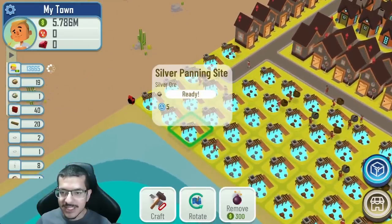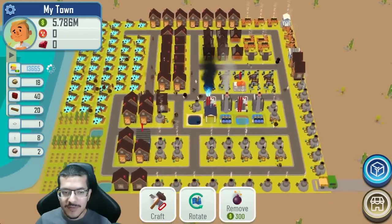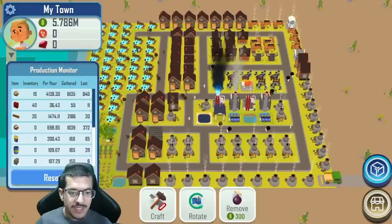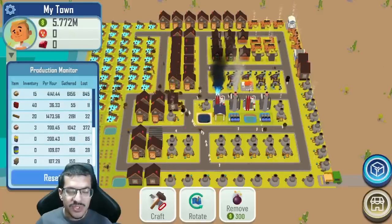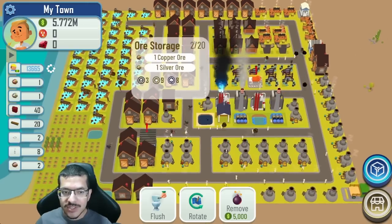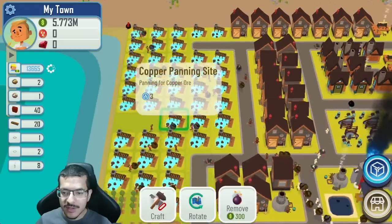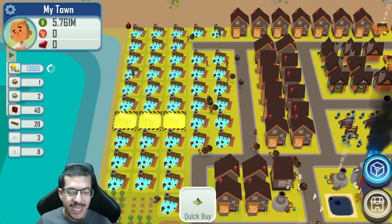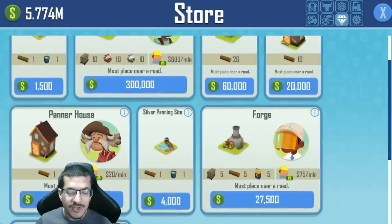I also started crafting chandelier earrings and all the wires I needed. I got rid of the builders over here and replaced them with silver panning sites. After running for a couple of minutes I noticed I have too many copper panning sites — I'm getting way too much copper ore, possibly enough for 40 earrings per hour, but the build likely can't reach that number yet. The ore storage almost keeps getting full, so I need to balance this better — I'm thinking of getting rid of three copper panning sites and replacing them with silver panning sites.